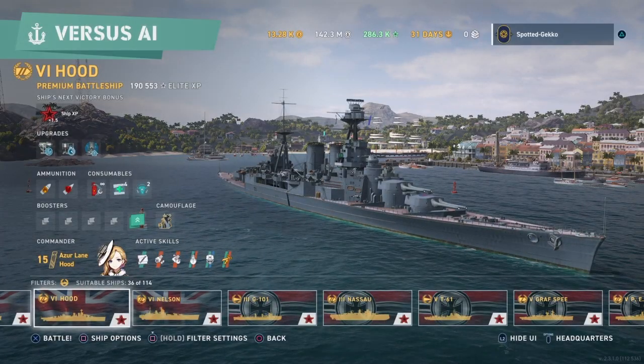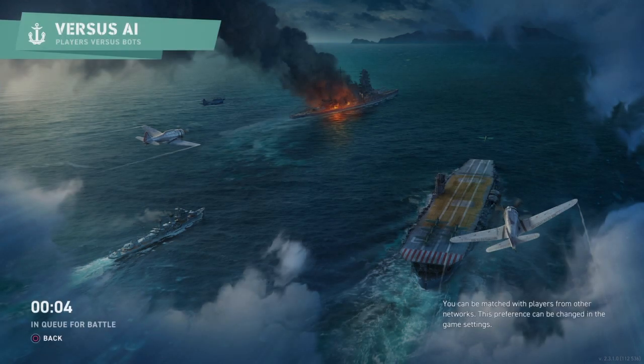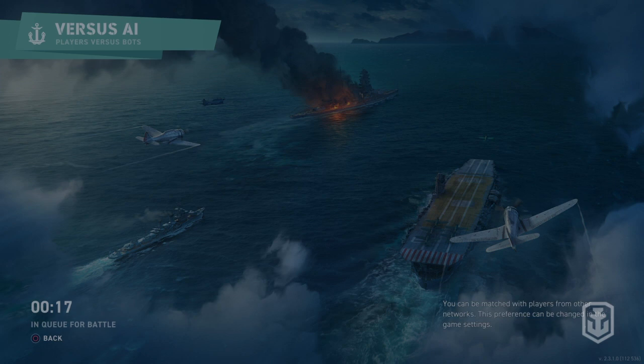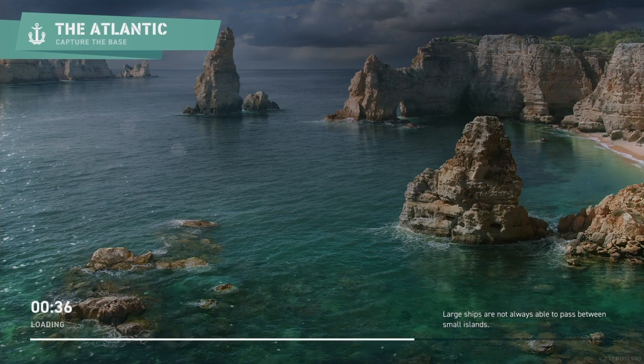Now let's take the Hood out for a battle. We're going to play an AI match — I recommend AI matches for new players to get used to their ships, and for experienced players to test out a new ship before taking it into standard matches. The Hood really shines with her speed; it's basically a battleship with very fast speed. We're going to make use of her battlecruiser capability.